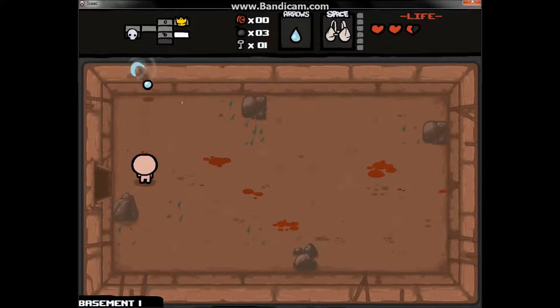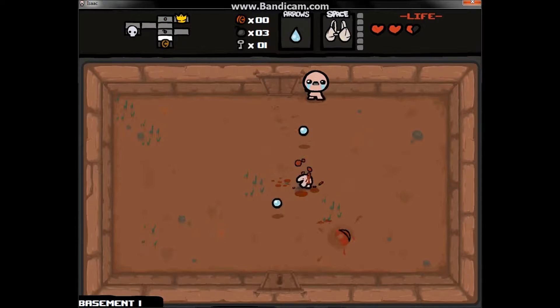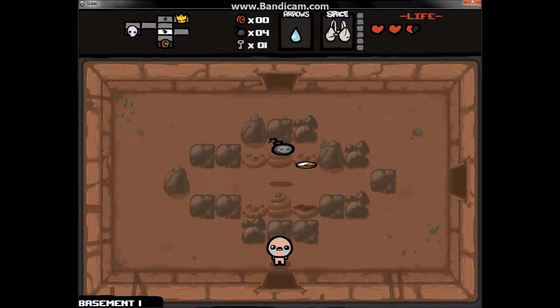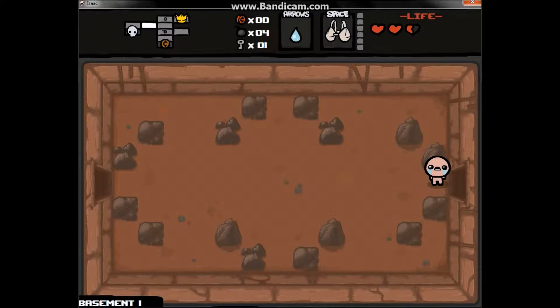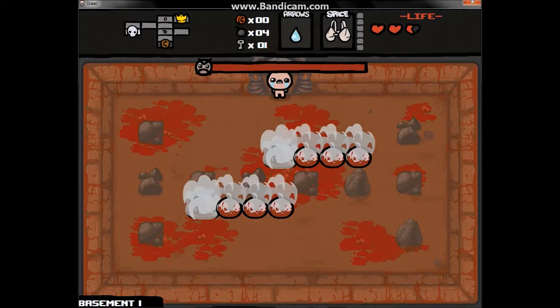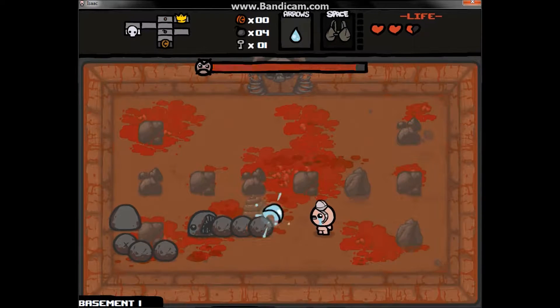There is a DLC for Binding of Isaac and it's only $3, but it makes the game a lot harder and there isn't a choice to activate or deactivate it — once you buy and install it, it's permanent. Back to the description: multiple floors, each one has a shop and an item room where you can get items with the space bar.